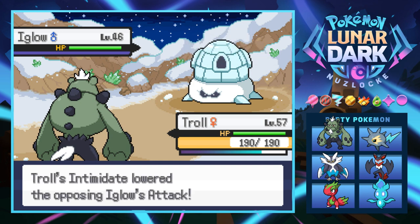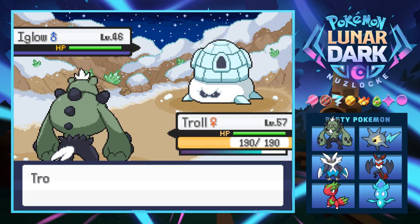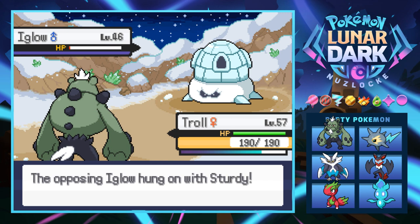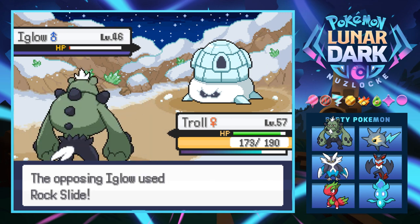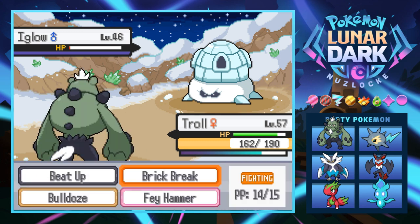Alright, Igloo, these sturdy things are getting on my nerves, but it'll be okay. We can just brick break and knock it down to sturdy. Troll is definitely setting the bar pretty high for the rest of the team — got all the way up to level 57 already, we're just putting in work. This thing has Rock Slide, which is interesting.